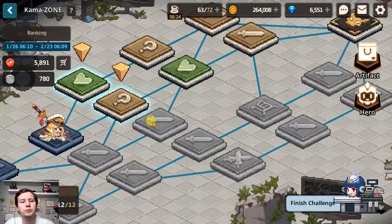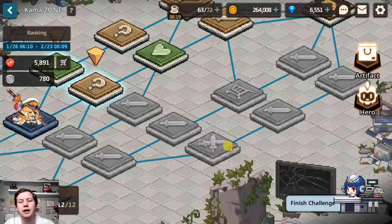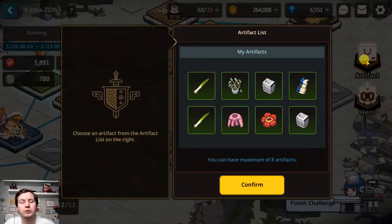The squares with one sword are a normal battle; the ones with two swords are a harder battle that will reward you with an artifact after you finish it. The shopping cart is where you can spend silver — you get silver for each battle you do and you can use it in the shop to buy better artifacts.